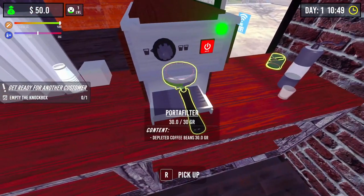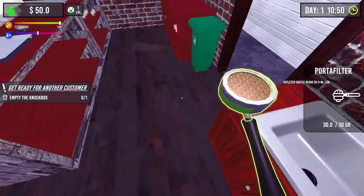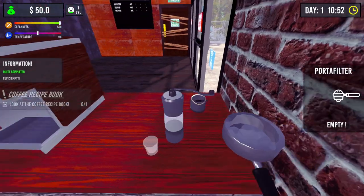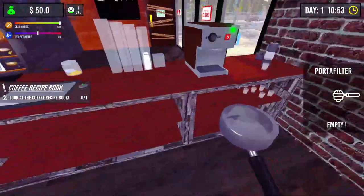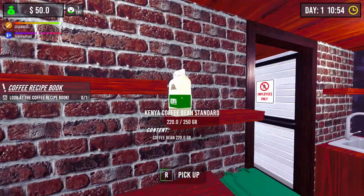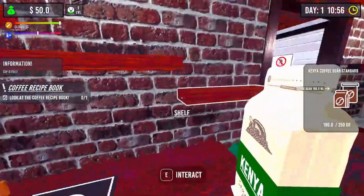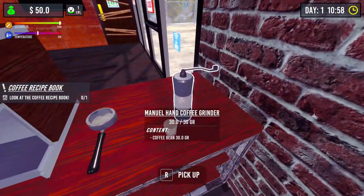After using the spout you need to clean the coffee inside. Can I get staff? The knock box - is it clean? I don't know. Well, let's grind some more coffee because I've only got one bean. We've got 50 in the bank now. Our next customer - we're ready.